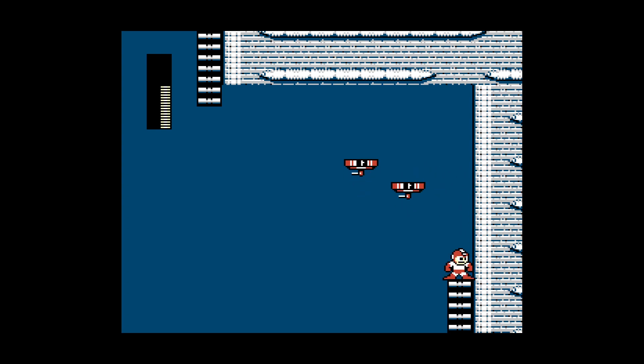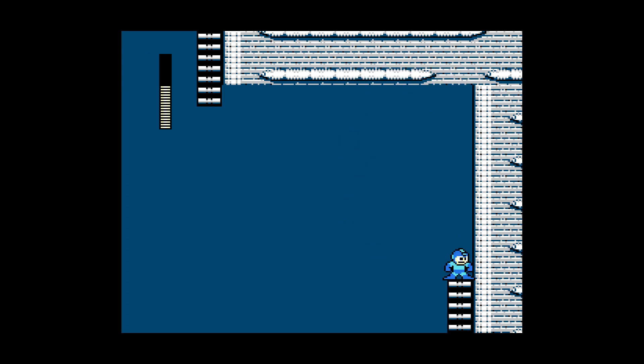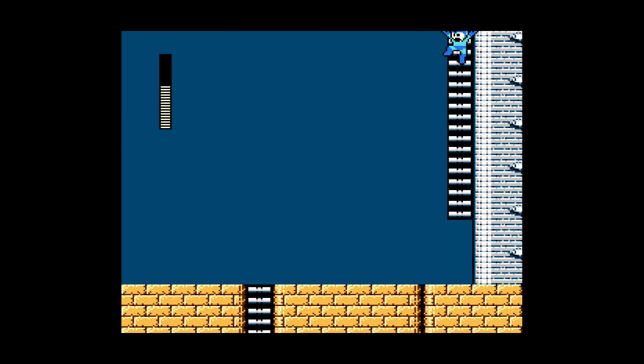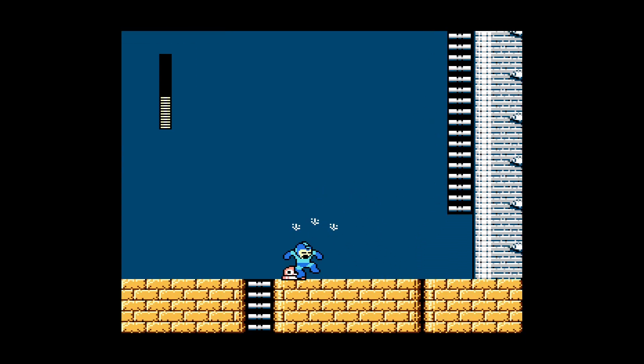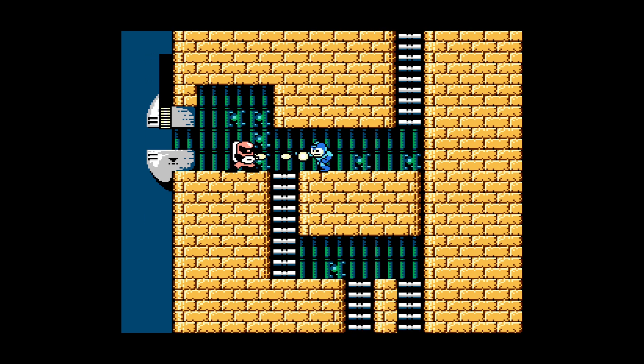Wait, what? You know what I think is happening? I think I'm placing multiple when I press the button. I think I need to do a quick tap. I'm placing too many, so there's too much on screen at once that I can't place anymore. I think that's what's happening — I'm doing like a rapid placement, like a bunch of them all inside each other, so you can't even tell. That's what I think is happening.